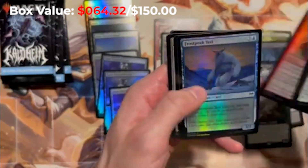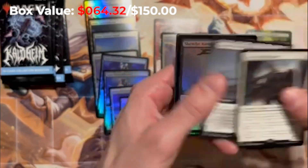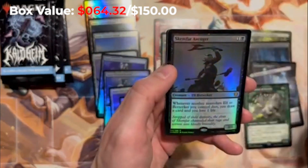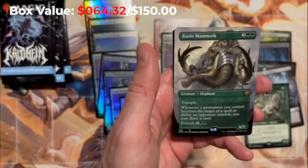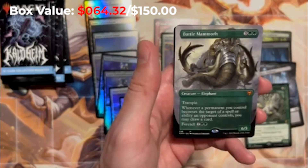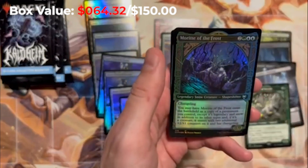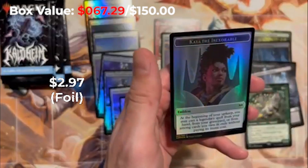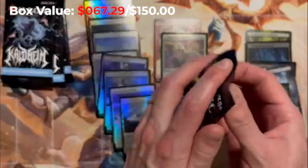Five packs left. I'd love to hit the Vorinclex — in these six boxes I think we'll definitely get one. I'd love to do it right here. Hero, Blood on the Snow — don't remember this card. Skemfar Avenger. Igar the Freezing Flame. Ooh, Battle Mammoth — and it's the mythic! That's a cool borderless card, the Battle Mammoth. More Rite of Frost and another Avenger. Kaya and the treasure token. Four packs left.